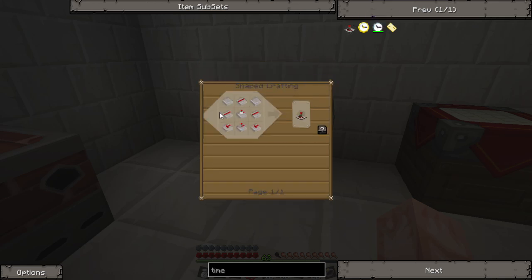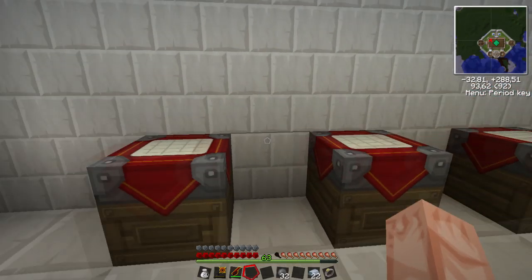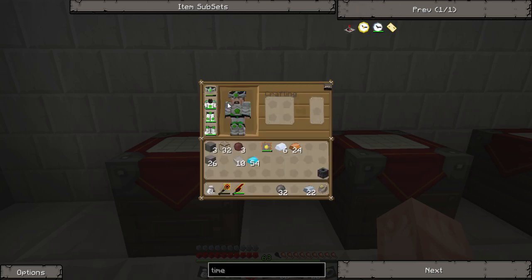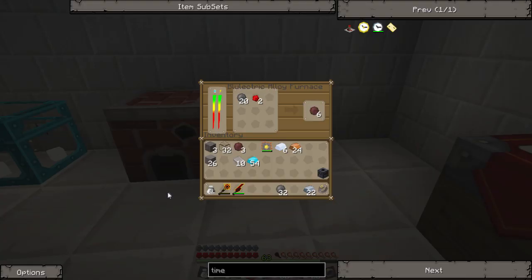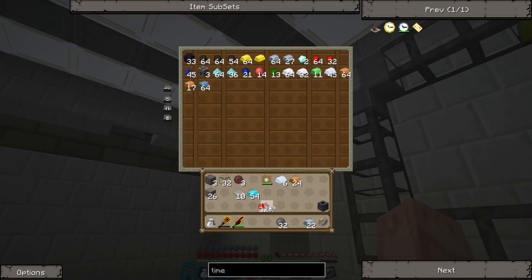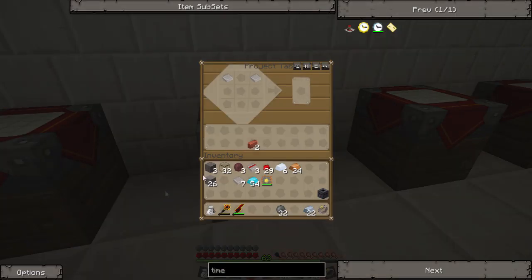For the timer you need two regular stone wafers on top. Then we need three stone wires, which are just a stone wafer with a redstone on top. I believe I used up most of my redstone - let me grab some more. Half a stack should be more than enough. There you go, some stone wafers, and we need three of those.